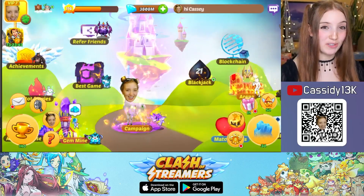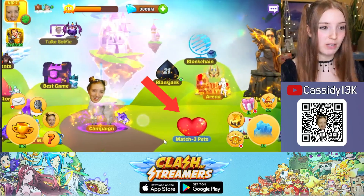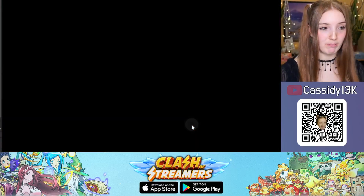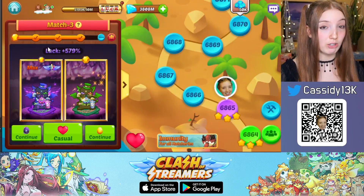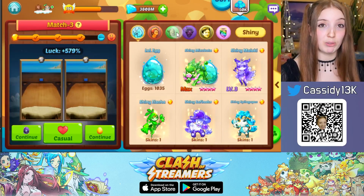Today I will show you how you can increase your pet's luck in Clash of Streamers. Pet luck can be found in the Jaypad or in the Match Free building in your main menu. When you open it, on the top left you will see the luck percentage you have for each faction. Each faction has separate luck.